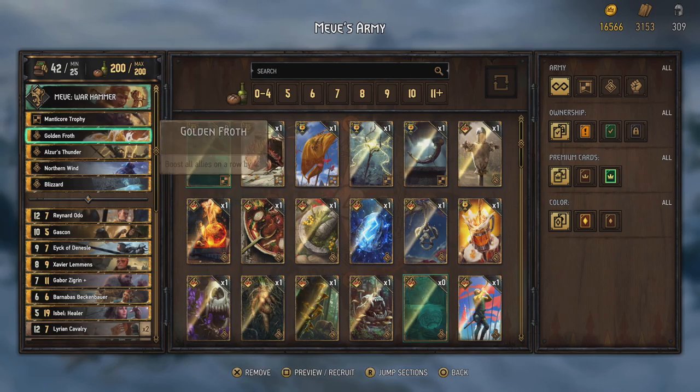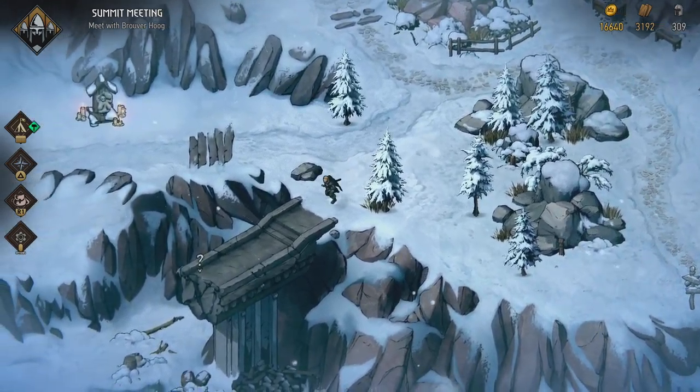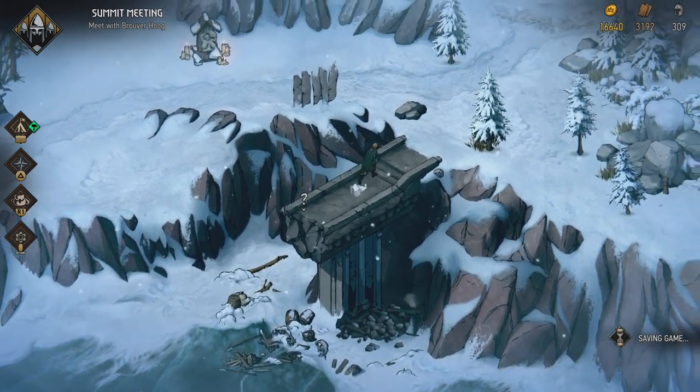I'm actually going to swap out the Lyrian Horn for Northern Wind — that sounds a bit more interesting because I usually damage enemies with the Manticore Trophy anyway, so that's going to be nice. Then near Davor's Abyss, I apparently missed something on this bridge here. It broke off — those cards are down there. We spotted gold down there among the debris; we can send a few soldiers to dig it up, but if the rope snaps those rocks will serve as their final resting place. I don't want to risk that, so let's just leave it.